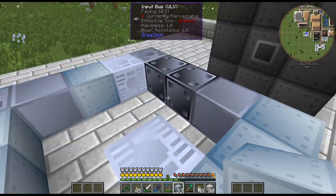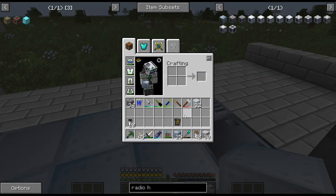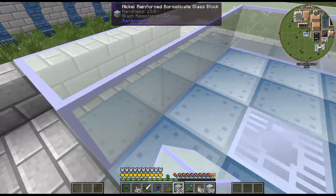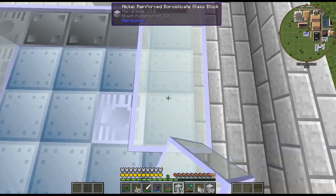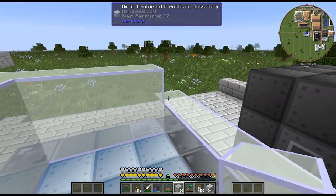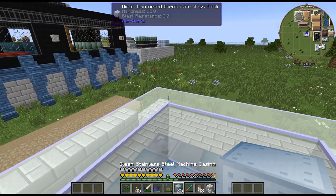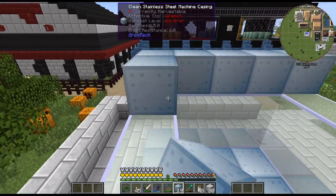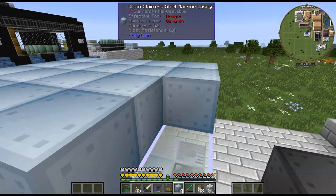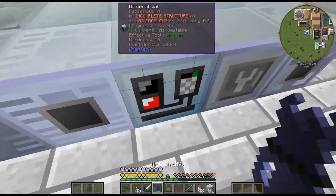Is that five? Yeah, as we can see — pretty easy multiblock. Nothing too expensive. And then I think these will work — the nickel glass. I don't think it matters what tier they are, could be wrong though. And then the top layer is that. I did have some kind of weirdness with this forming.